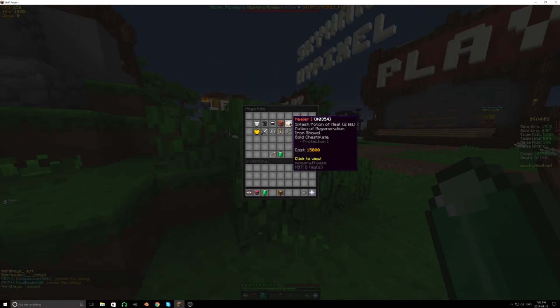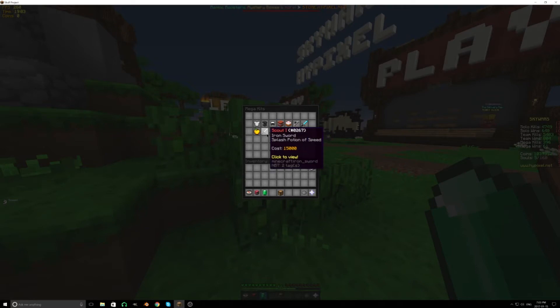Hunter at level five — you get a power three bow and full protection one leather. That's not very good. Max knight used to be really good but it's not anymore because of the sword change. Paladin's not very good — it's just an inferior healer. Scout is diamond sword with splash potions of speed, four of them. I don't think that'd be bad, but it's probably not as good as healer. Skeletor's really bad. Witch is probably your next best bet. So my choice would be healer, cannoneer, or get both. Alright, I'll do healer.